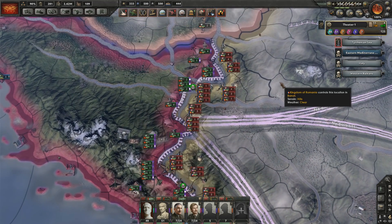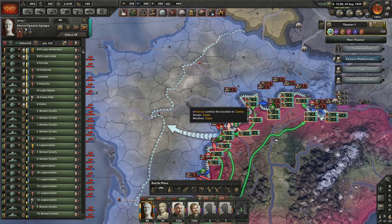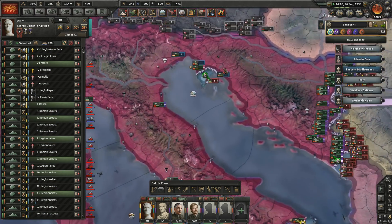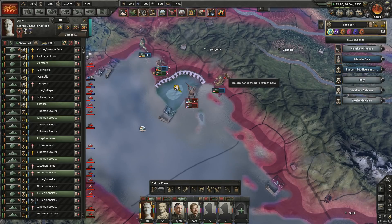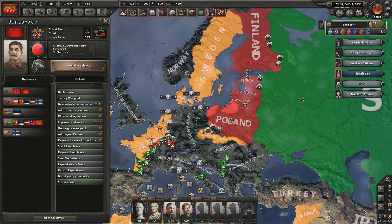At least the fort line's holding. I think just push everywhere — let's just go ham. I think as soon as we take Paris, we're good. I need to contain these naval invasions. Germany might just be saved now — the Soviet Union's at war with Poland.